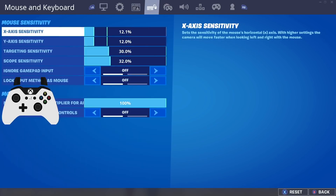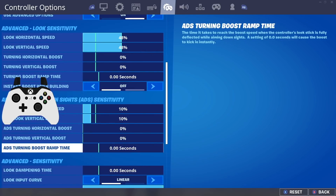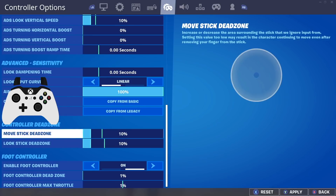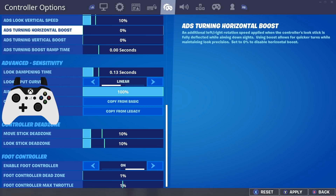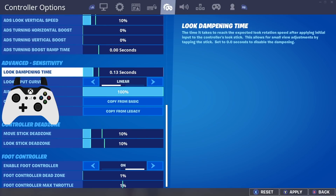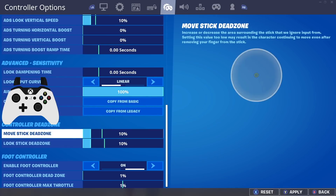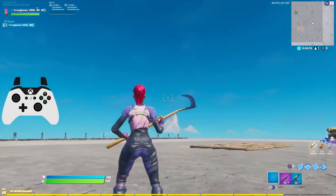Going down into the control settings, first make sure you have all the boost settings off. Second, look at your dead zones — you want them as low as you possibly can go. I play on about 10. Also make sure you have Look Damping Time off; that setting kind of adds an extra dead zone feel. It can help aim at longer distances, but if you feel delayed on your controls you want it off.